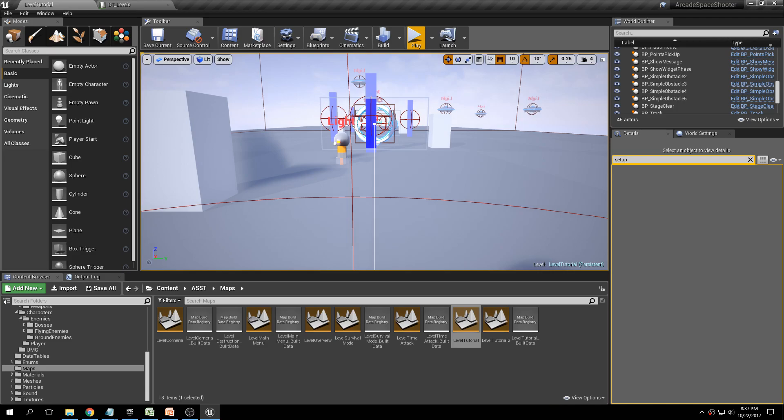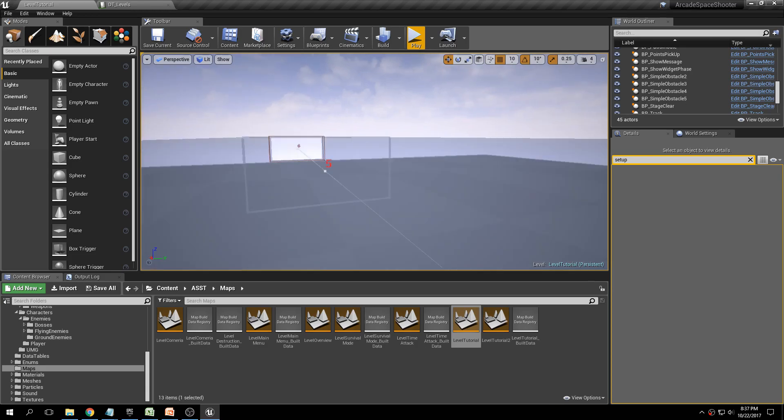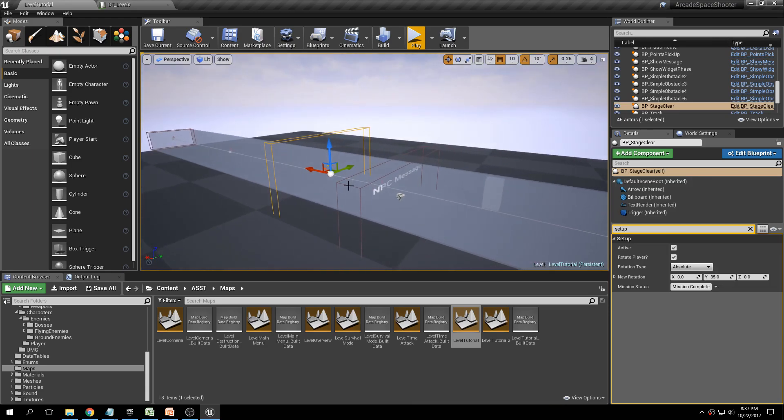We used BP Stage Clear to force the level to end. In the Corneria level we're calling the same function from a boss instead — and we'll look at that in a future video. We also want to set up a boss fight where killing the boss ends the level, and we'll cover that soon.